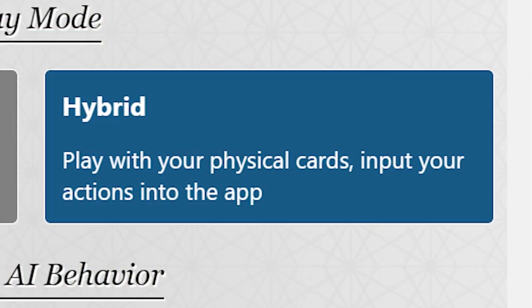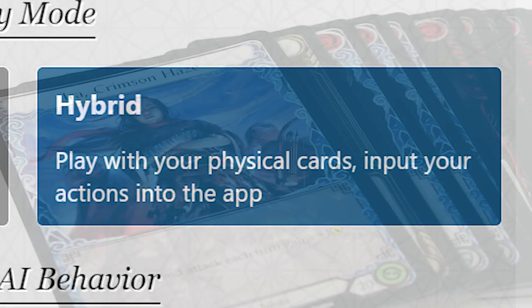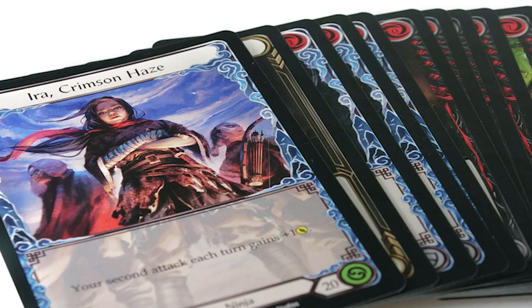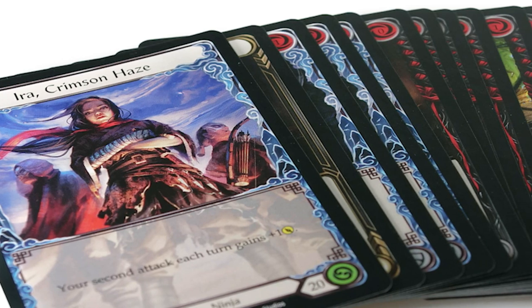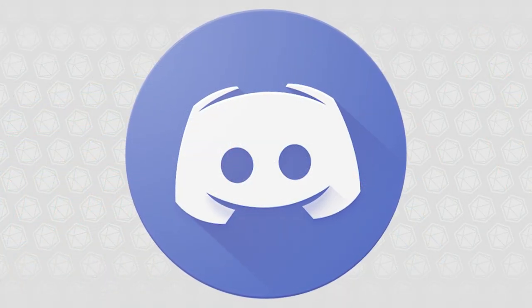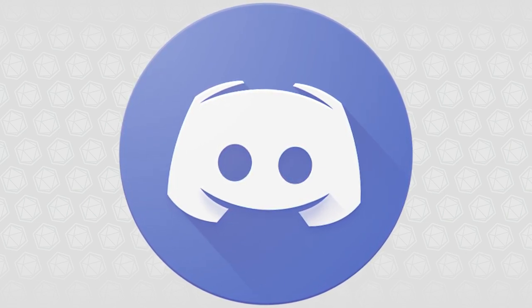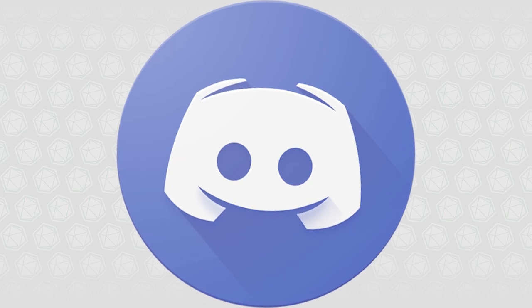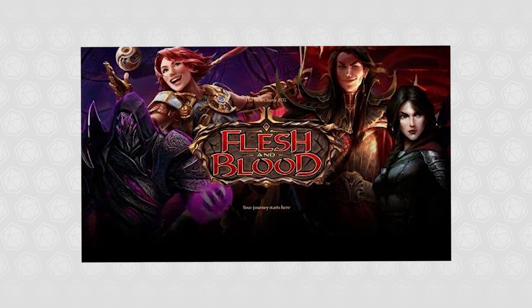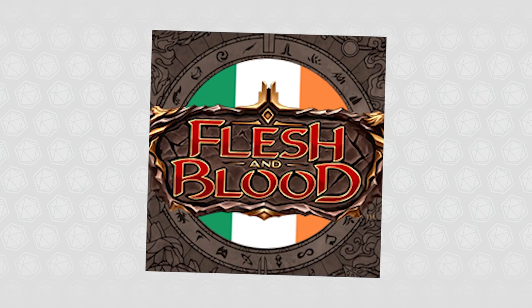Another great thing about Felt Table is that you can play using your real cards. If you select the hybrid game mode, you can play using real cards and input your actions into the game. This is a fantastic way of cementing the turn order into your mind and gets you comfortable managing the turn steps on your own. You can also play Flesh and Blood via Discord using a webcam — the game is extremely webcam friendly and there are multiple discords that host events. Discords such as the Flesh and Blood TCG community, the Kitchen Table, and Flesh and Blood Ireland regularly have people playing over webcam.